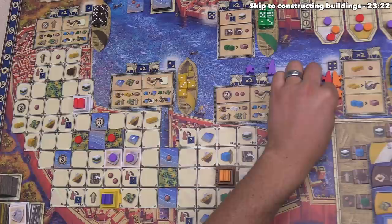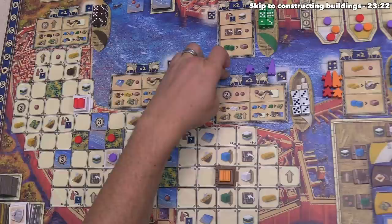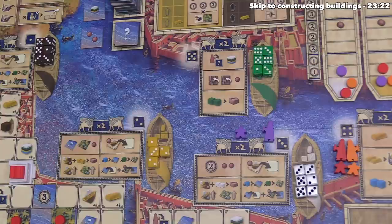Play moves clockwise, and it's time for us to take our turn. Our assistant and architect are in district three, so we start by taking one of these resource dice. Part of me would like to go over to the port — spending a couple of gold to claim a ship tile is good since those give ongoing benefits for the rest of the game.